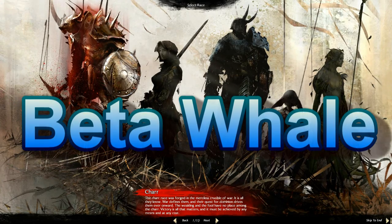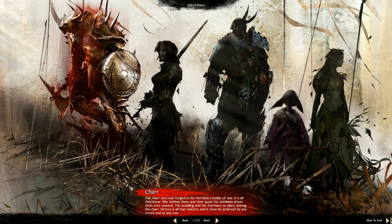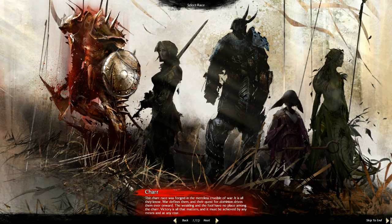Welcome! You're looking at the character creation screen for Guild Wars 2. In this beta, only Char, Human, and Norn are available, but all of the professions are playable, which is pretty cool. Hopefully, this little video will help subside your curiosity on the differences between racial and professional character customization options.